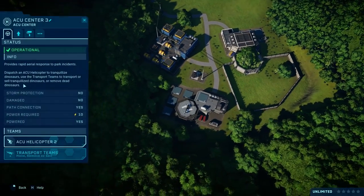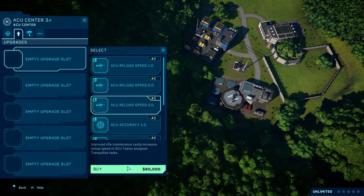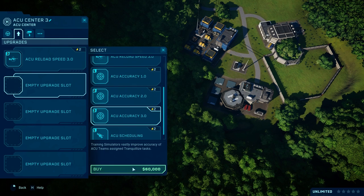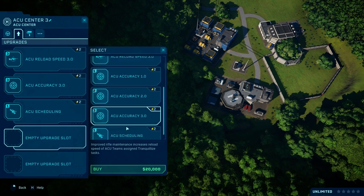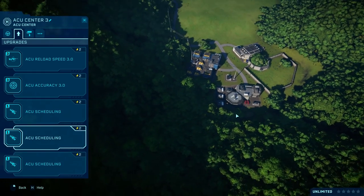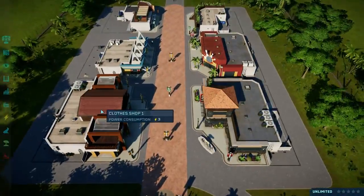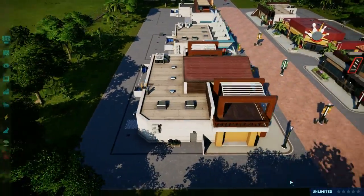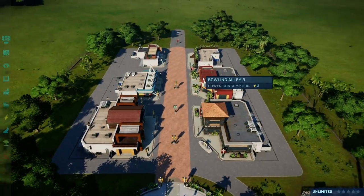We have the ACU center — let's upgrade it: reload speed, accuracy, and scheduling. There we go, awesome! So we have our shops here. I don't think we have any guests in our park — no, we don't. We need dinosaurs for that.